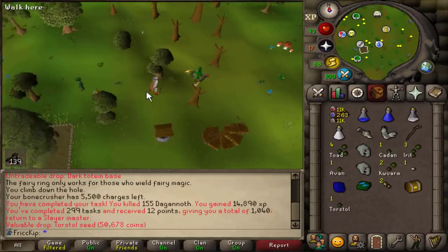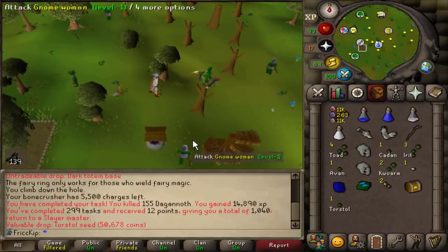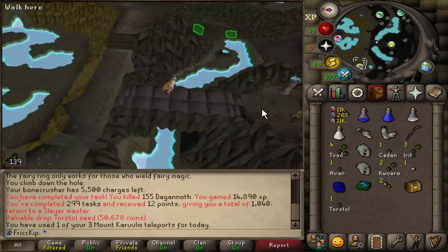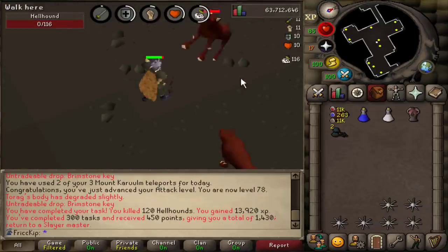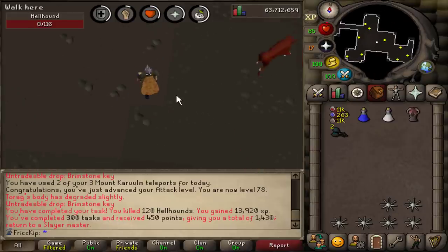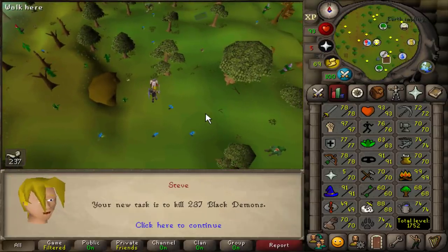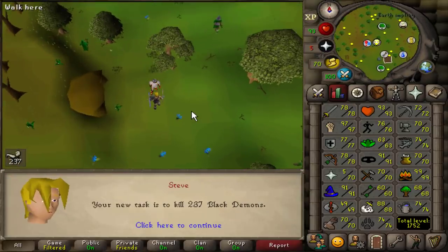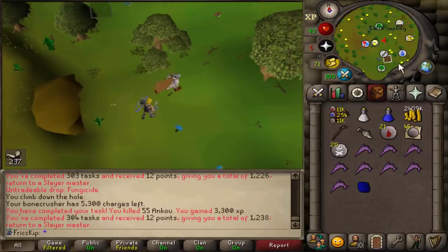Wait, I just got a Neve task — definitely a Neve task. I was supposed to get a Konar task because it's task number 300, but it's still better to skip that, I'll still get more points overall. Level 78 Attack. That is task number 300 and we get 450 Slayer points from that. Please, I beg. Yes! Oh my gosh, I've skipped so many tasks. I'm so glad we finally got Black Demons — 237!